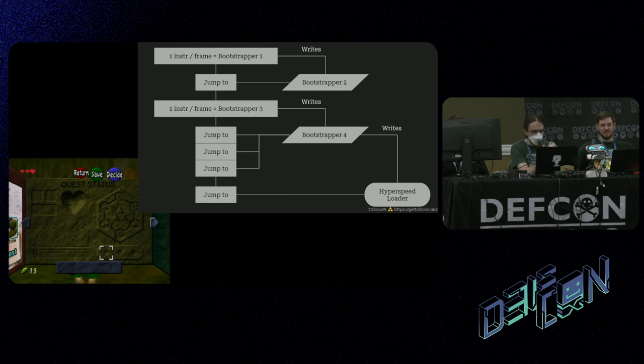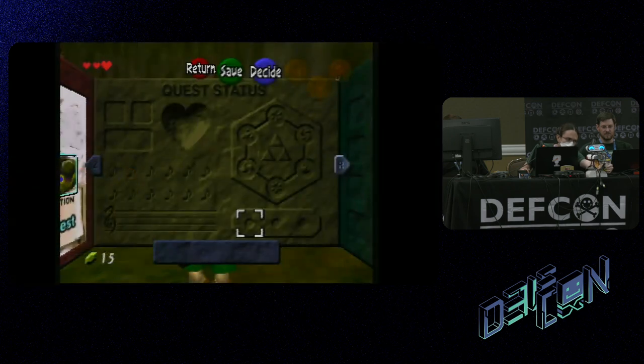Once the hyperspeed loader has all been written, we jump to it once. That turns off all the arbitrary code execution, sorts everything back to normal, then starts listening on controller ports 2, 3, and 4 for combinations of controller input that represent packets describing arbitrary memory writes, arbitrary function calls — basically we can do whatever we want from that point. We're up to the point where the human speedrunner M-Link is done, and we switch to TaskBot to play a short task movie file over all four controller ports.